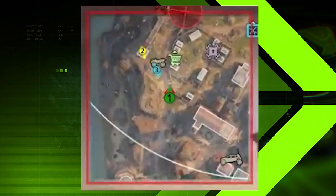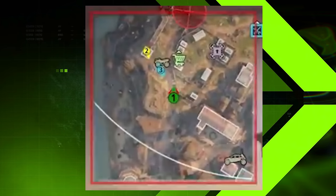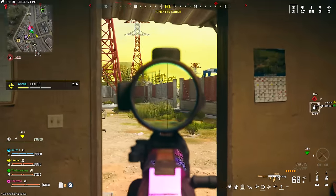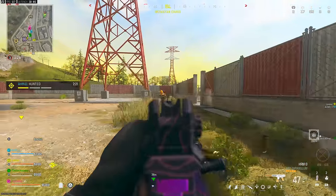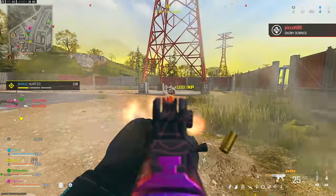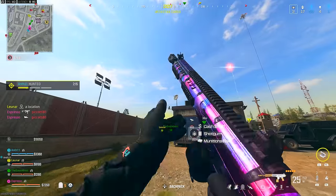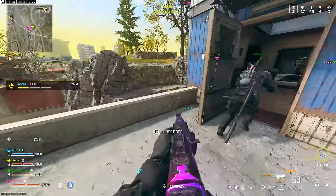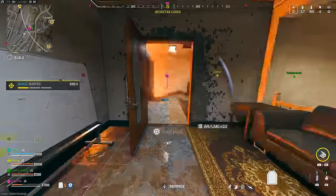There's also a red ring on the minimap to indicate if a UAV is active and if you're in its radius. They recently added an audio cue saying 'enemy UAV inbound,' but now having a visible indicator means if you missed the audio cue you'll still know you might be exposed. That's a nice addition. And on Fortune's Keep, there's the ability to flood certain areas as shown in the trailer.